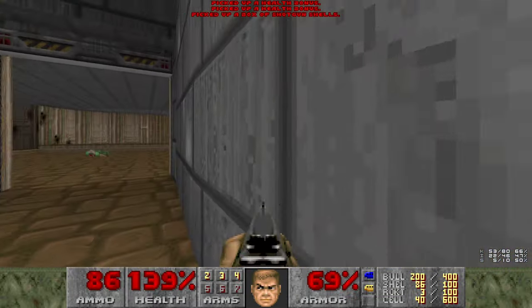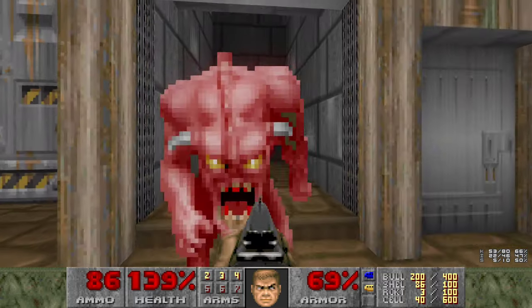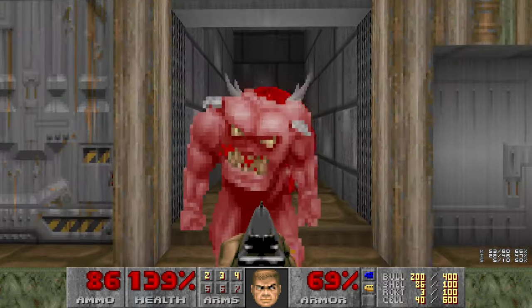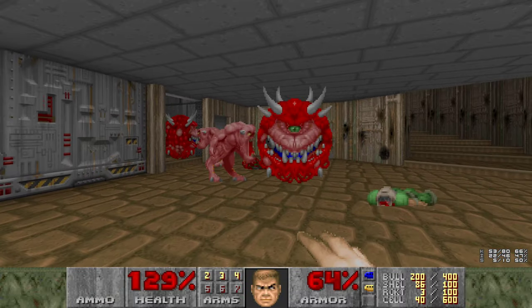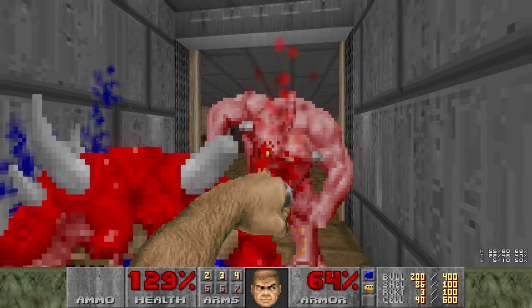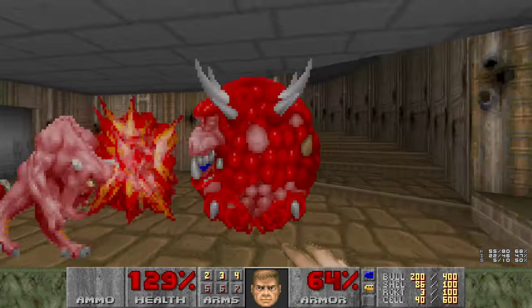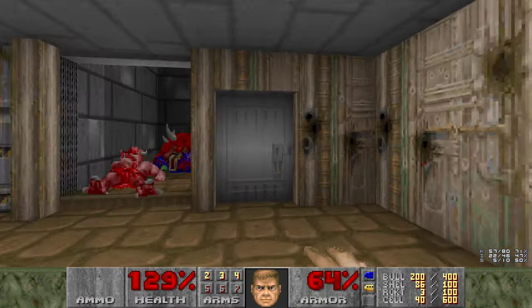Let's go in here, grab ourselves some more shells, and awaken some enemies. We'll just start an infight for both of them. I lied about the no punching thing, because we're going to punch the Kakos. Easily done.